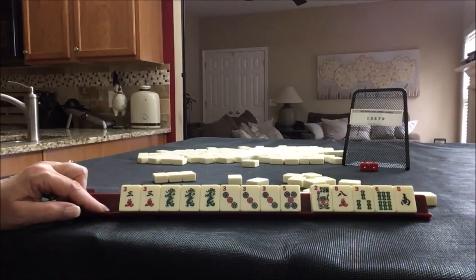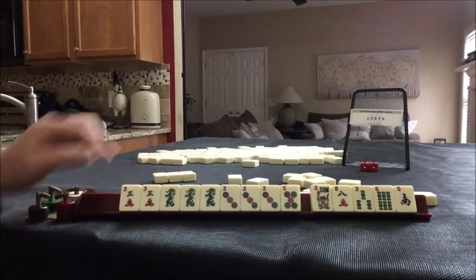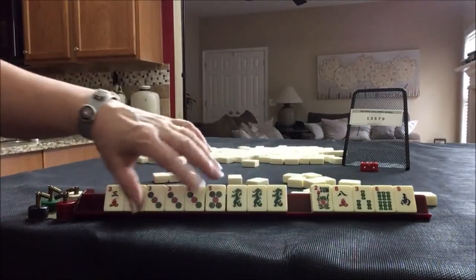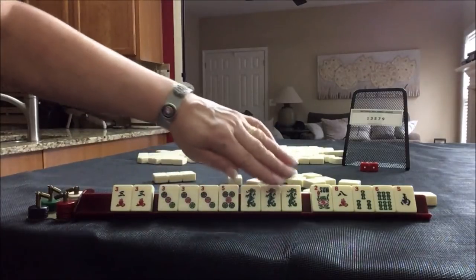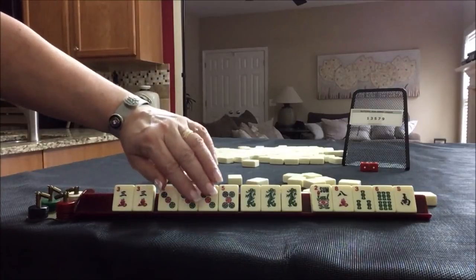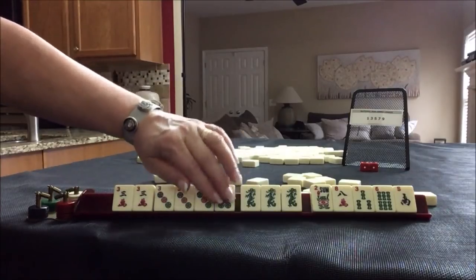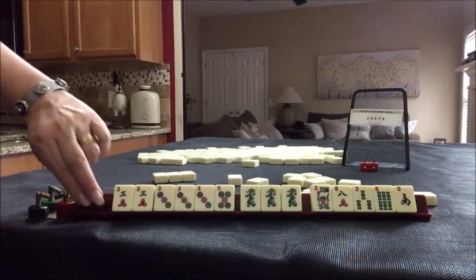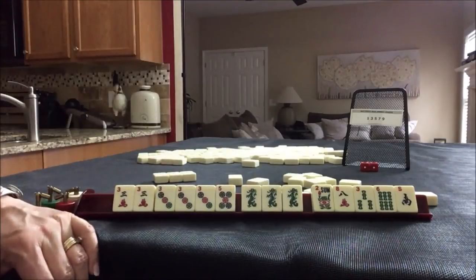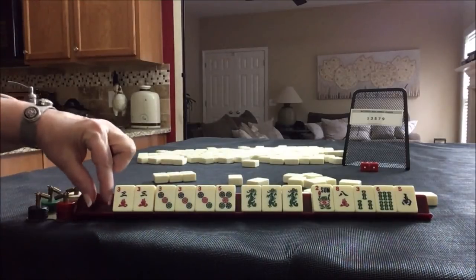Oh no — I totally played that wrong. 1, 3, 3, 5 — no, I didn't. This is not the way it's set up on the card though. Okay: 1, 3, 3, 5, dragon. Pair, pair, pung, pung, kong. So this is the weakness — pair, pair, pung, pung, kong. Always check your conventions. I could have messed that up. 1 crack pair, 3 crack pair, 3 dot pung, 5 dot pung, and then the kong of dragons — 1, 2, 3 suits.